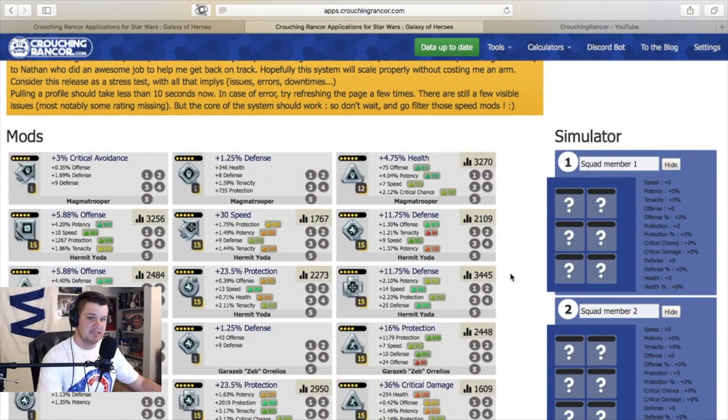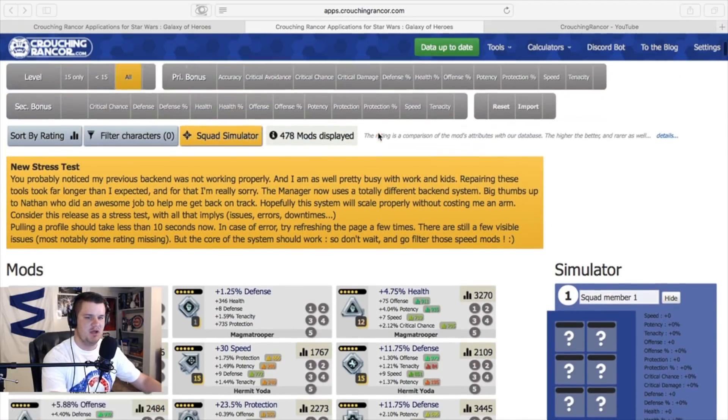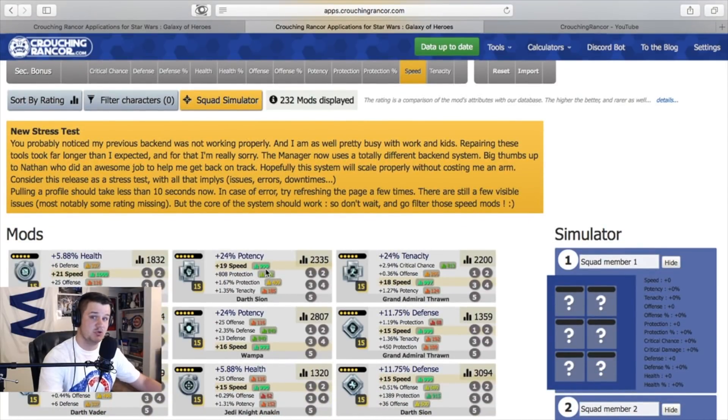This is where we're going to be able to select 5 characters — our full arena team — that we are going to be prioritizing and organizing these mods on. The first thing I do, because it's arena and speed is king, is I want every single character to have a mod with good speed secondary on them. If you go up at the top you can filter all of these mods by set, by how many dots, by which type they are, primary stats, level, and secondary stats. I'm going to click on speed secondary, and once I click on that this is automatically going to filter so that only the speed secondary mods are showing.